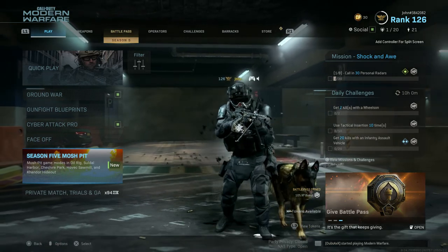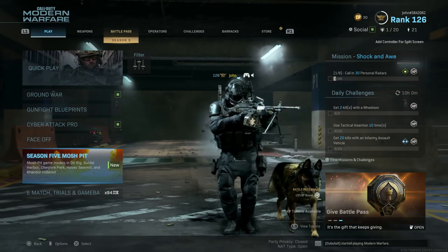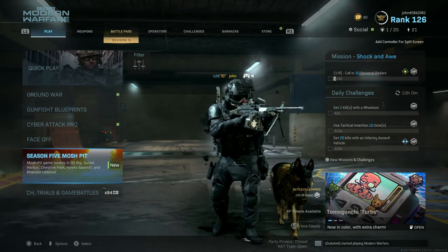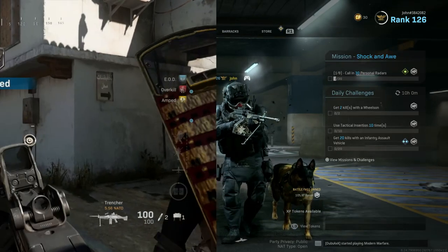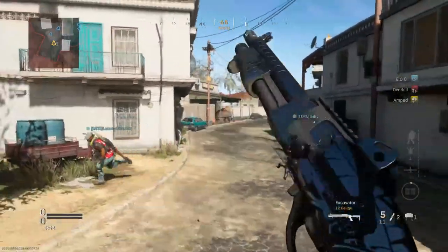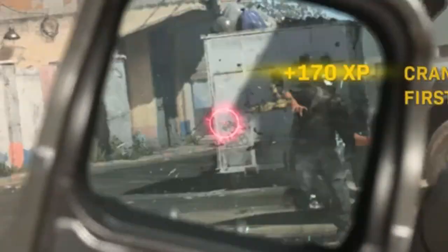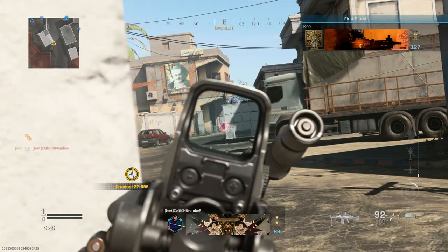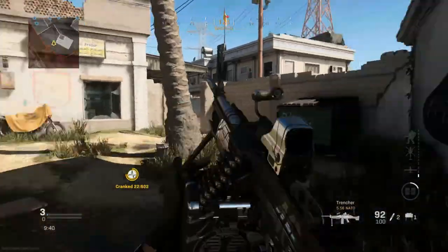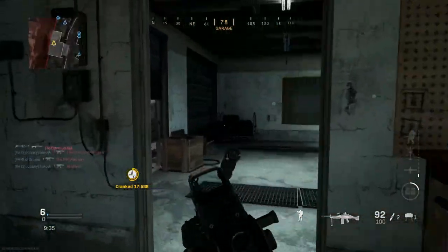Let's go ahead and get into a matchup — Season 5 Mosh Pit — and I am honestly hyped to use these new blueprints. They look pretty sick, they have white tracer rounds, and I'm also rocking the new operator. Here we are in the match on Condor Hideout for Cranked. Here we got the Trencher blueprint and the Excavator blueprint. Both looking very nice. I think my favorite right now is probably the Excavator — this one's actually really clean, especially when the sun hits it.